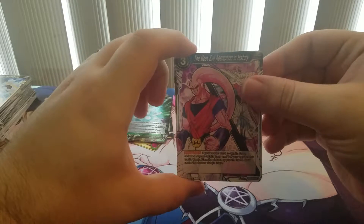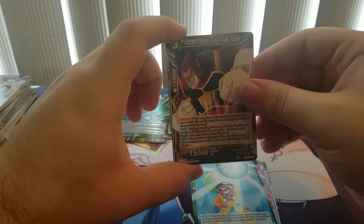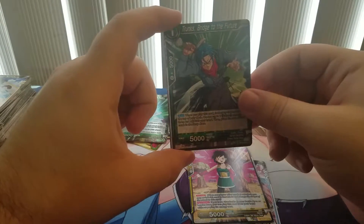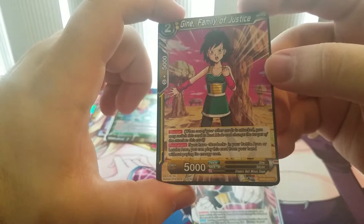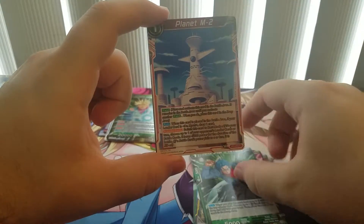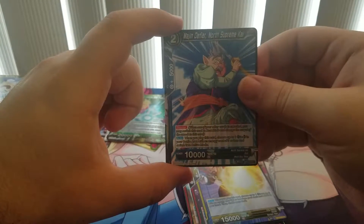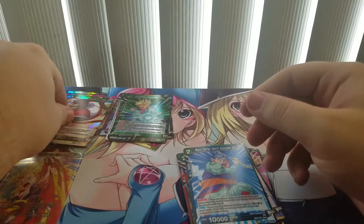Pack 8: Most Evil Absorption in History, Unfeeling Destroyer Android 15, Hidden Power Great Ape Fasha, Gene — I think that's Goku's mother. Trunks Bridge to the Future, Planet M2, Pint-Sized Warrior Son Goku, Flying Nimbus, Handy Giru, Lord of Great Apes, King Vegeta, Majin De Fire, North Supreme Kai. And another Rare — Absolute Power Great Ape King Vegeta.